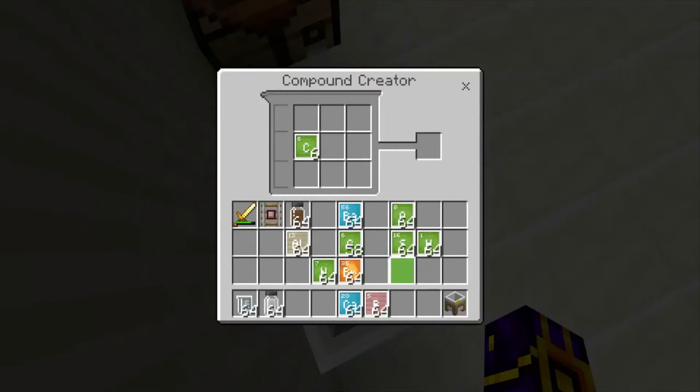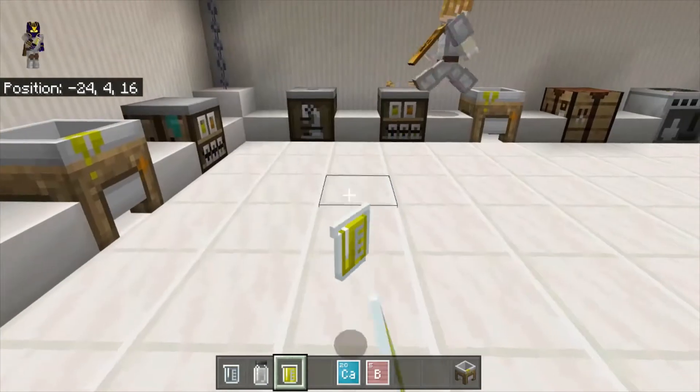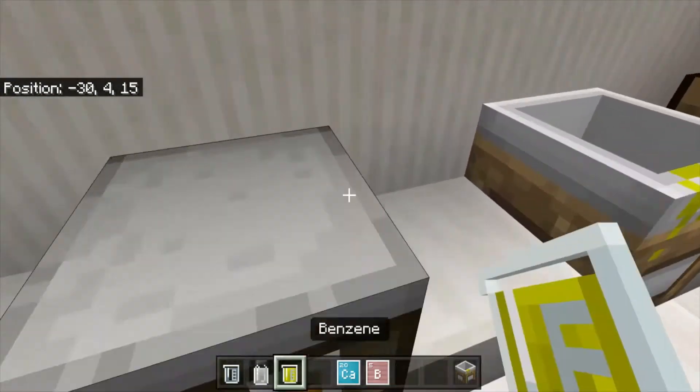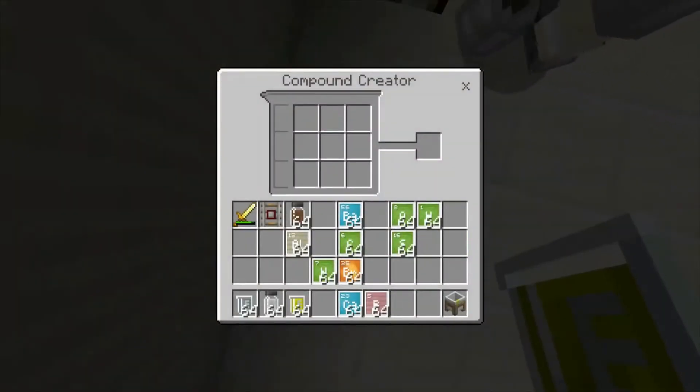You're going to need six carbon and six hydrogen. And it almost looks like a urine sample from the doctor — you can't tell me that doesn't look like a urine sample. You could use some of this stuff for role-playing. That would be kind of cool. It looks like apple juice, though.